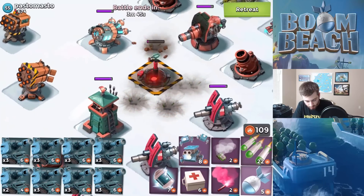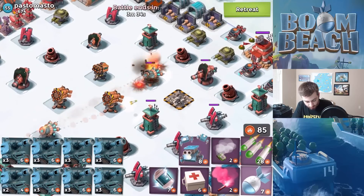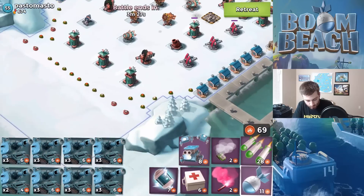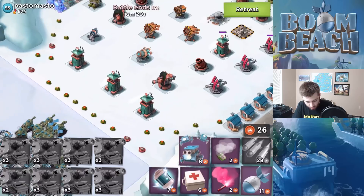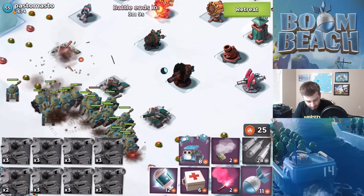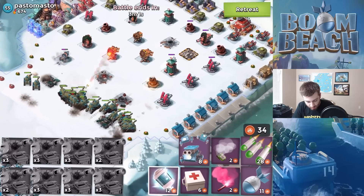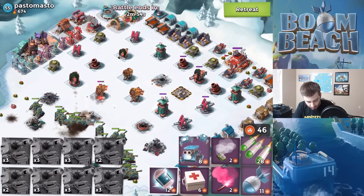Take out this. We wasted a lot of GBE to take out that one. We'll take out this shock launcher too — shock launchers are annoying, they slow down everything. We'll drop the tanks up here. We really don't have a lot of GBE left. After this shock is about to fire, I'm gonna throw down another shock just to take out the boom cannon and hopefully take out the shock launcher at the same time before the shock runs out. We're not gonna worry too much about the cannons — the tanks are doing a good job getting through the base.